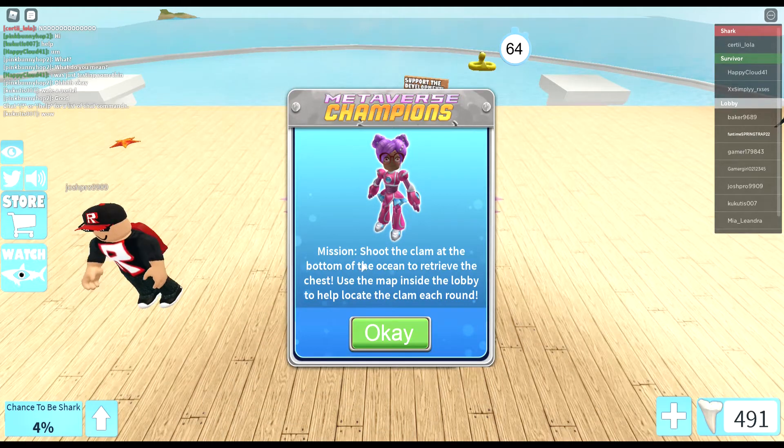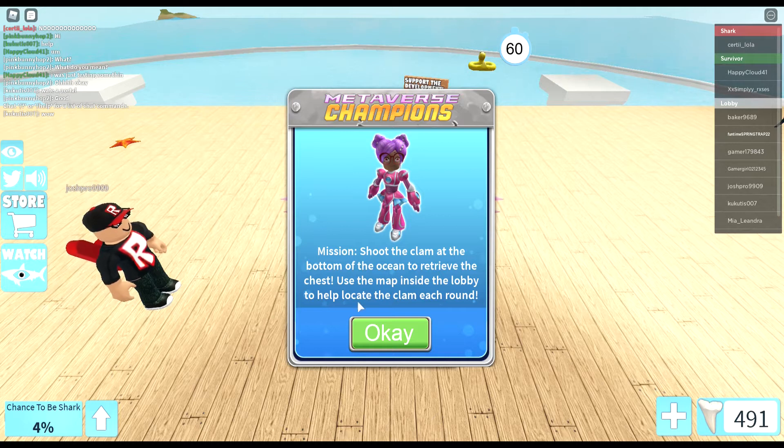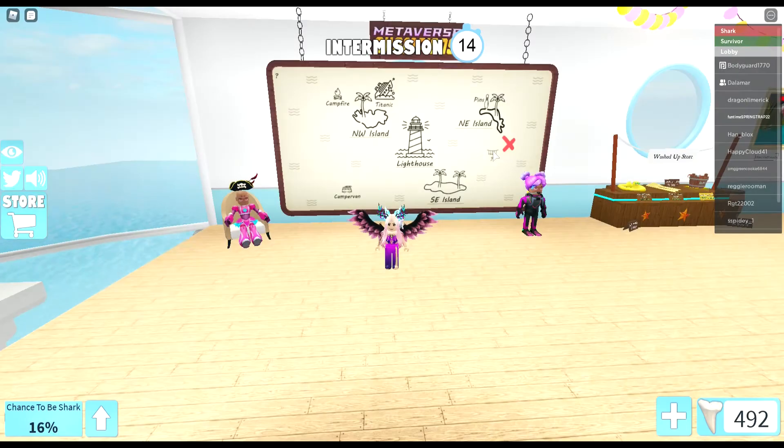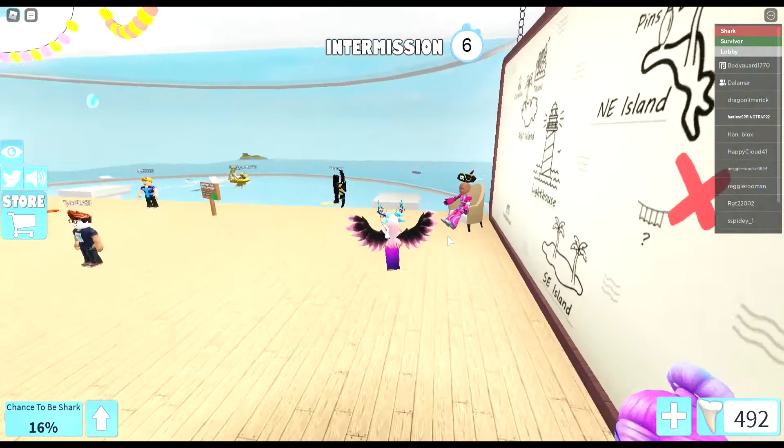Today we're playing Shark Bite and the mission is to shoot the clam at the bottom of the ocean to retrieve the chest. There is a map in the lobby — a pirate map — and X marks the spot, so the red X on the map is where the clam is going to be.